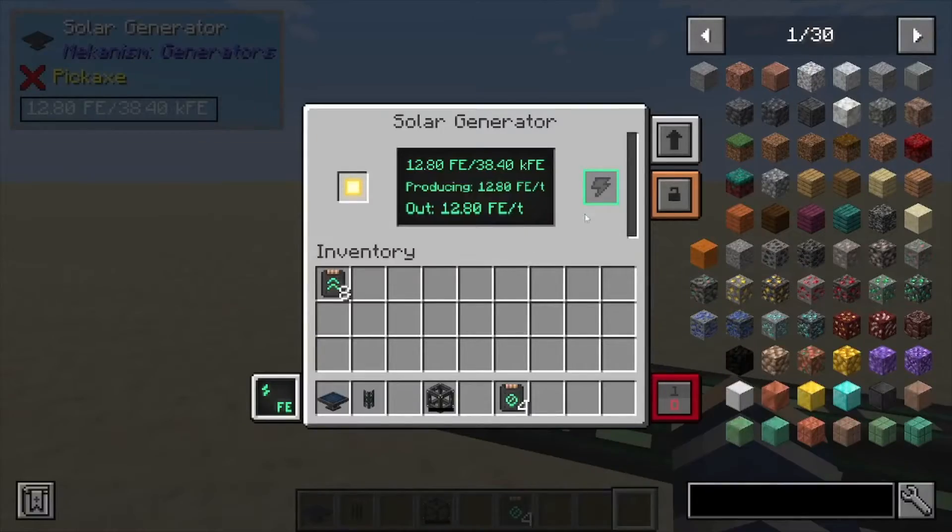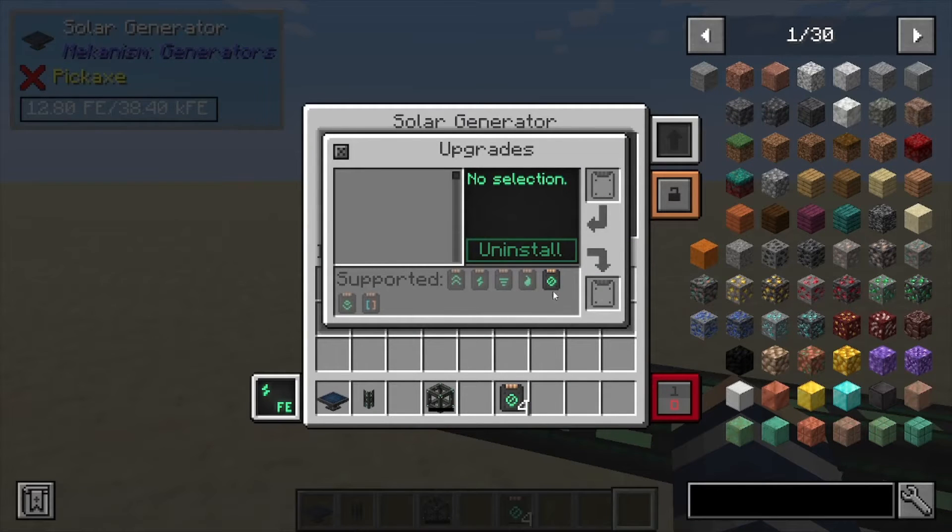Next, if we come down here and place it down into our cables and take a look inside, it outputs 12.80 forge energy per tick, and it also produces the exact same amount.